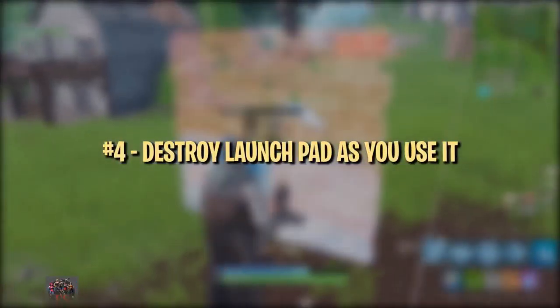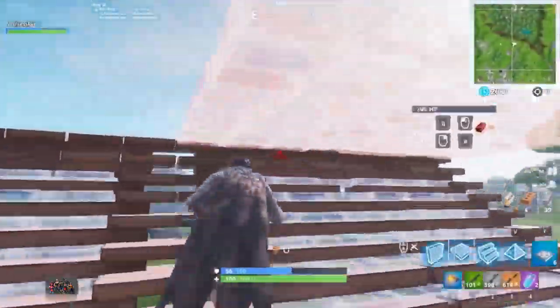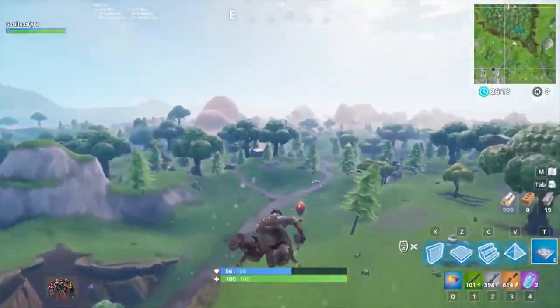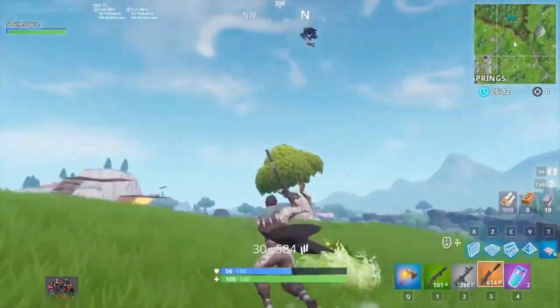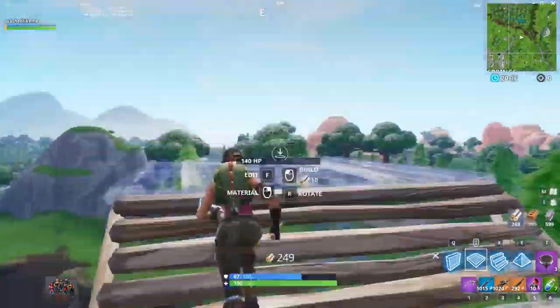Launch pads are a great mobility item for making hard rotations and disengaging from tight situations, but they do have a downside: other players can follow you. This means that your opponents can also get free rotations from your pad, or if you disengage, you'll probably only get away for a few seconds before they catch up. The simple solution to these problems is to destroy your launch pad as you use it.